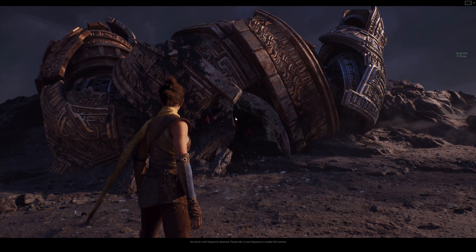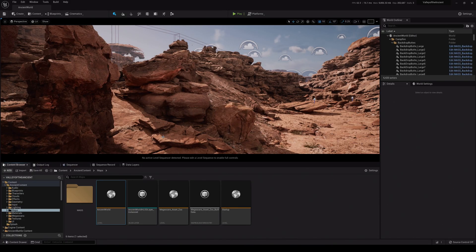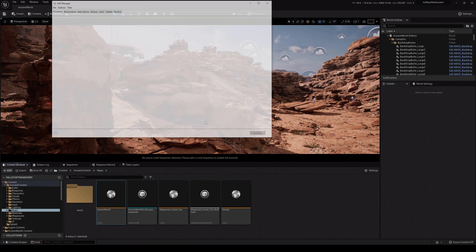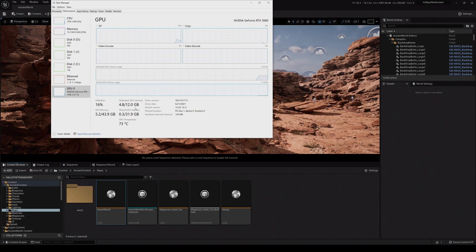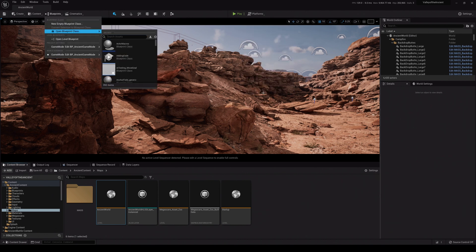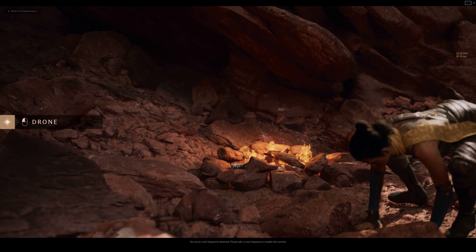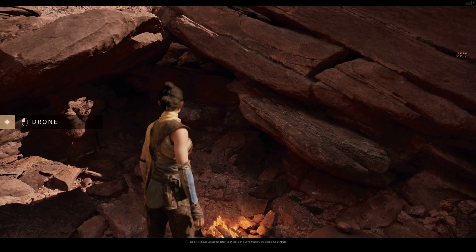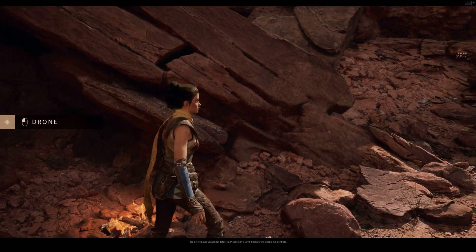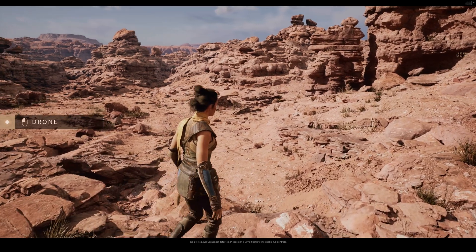That's Unreal Engine 5 with the RTX 3090. Now we have the RTX 3060 installed — 12 gigabytes of VRAM. Let's do the same exact thing we did with the 3090, but first let me turn DLSS off. Looks like we're getting about half the FPS — around 20 to 30. So about 25 frames per second in the Valley of the Ancient in Unreal Engine 5. This is the lowest end card; the 3060 is really cheap if you can get one — MSRP is $399.